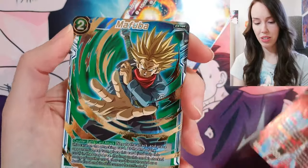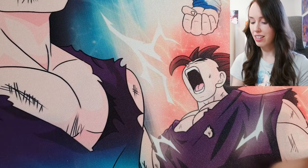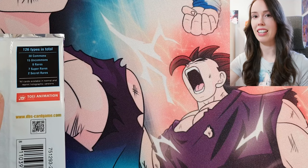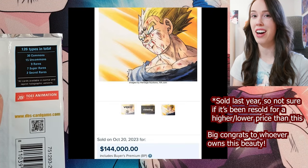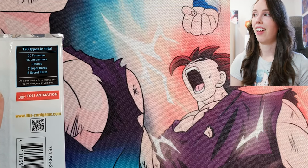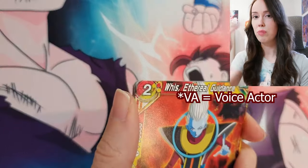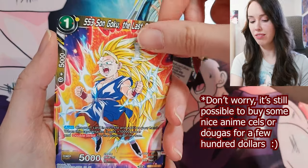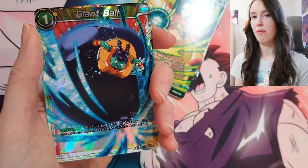Speaking of Majin Vegeta — that scene where he's about to sacrifice himself when he's versing Boo — that animation cell of that scene where he's looking to the side and he's smiling — that sold for a whopping $144,000, and I think that might be US dollars too. It's insane. I do want to collect more animation cells and cels — even if I can get some storyboards or VA scripts. They're definitely investments but in my opinion it's worth it because they're so rare and scarce, and they're items that literally made the production of the show.